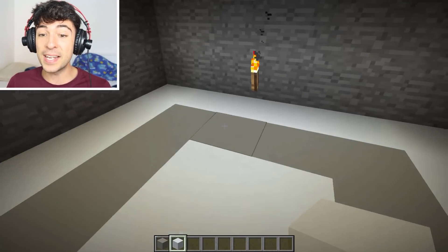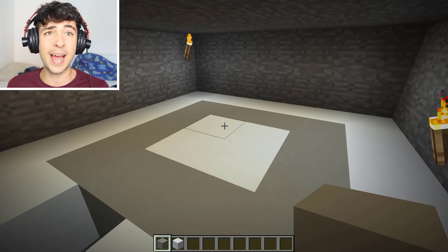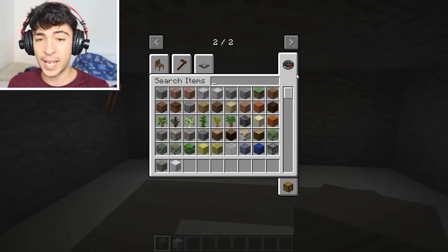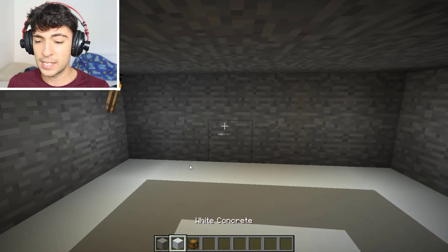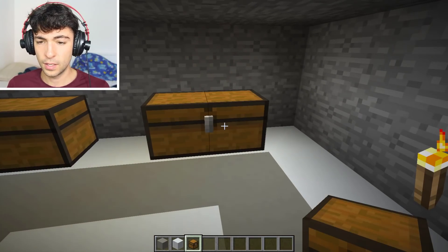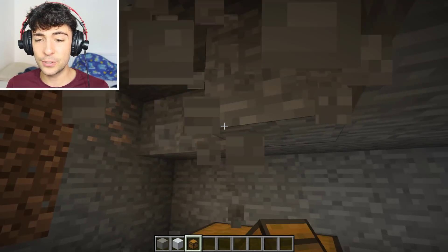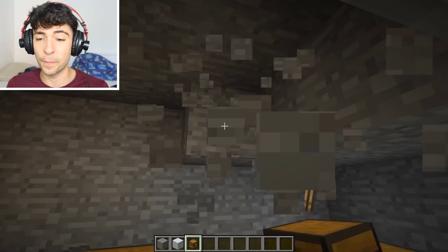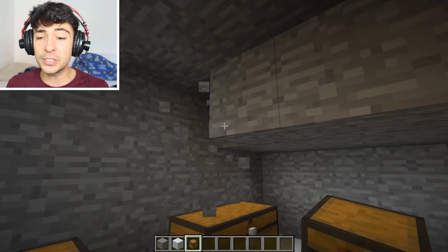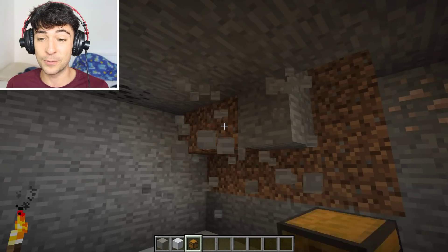This is going to be our little sort of chest house — this is where all of our food is going to go, and Mark is going to be so happy. Let me get out some chests. I'm going to do one for food, one for armors, and then one on this side for weapons. Mark, we have so much to do. This pro base is going to be so amazing once we're done — Mark is going to be fully protected.